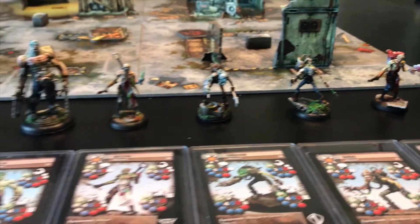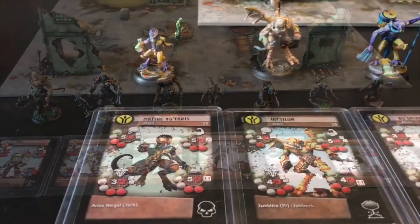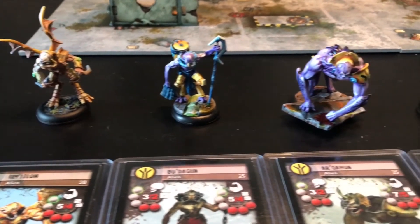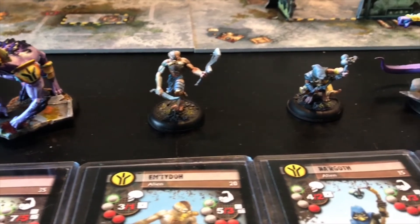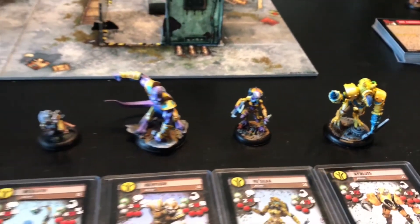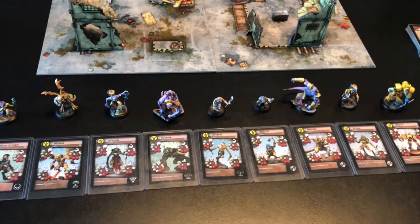Here is the warband of Neo, the mutants from the Khan clan. And we also have 210 points of Nephilim for Angel. You don't have to bring your whole headquarters to the battle every time. You have to pick points from these headquarters. You can bring from 50 points to the whole battle force, depending on the scenario and the kind of game you want to have.